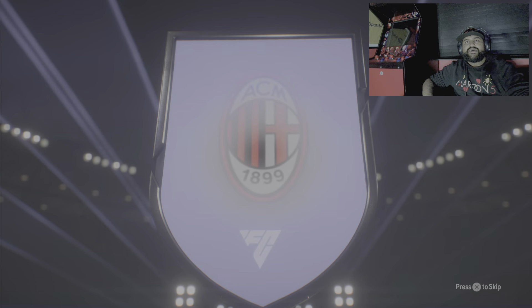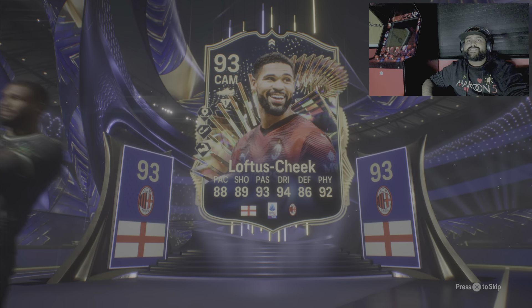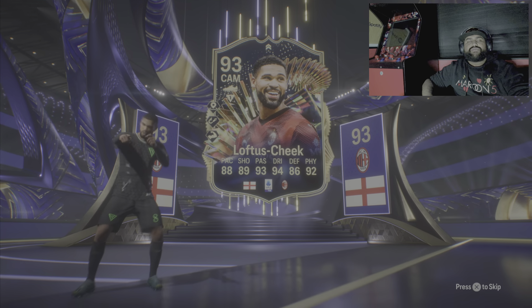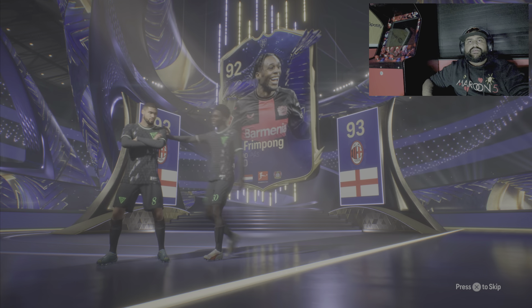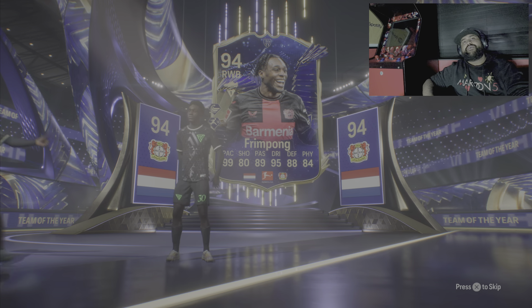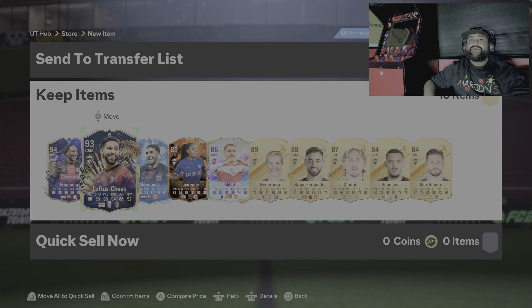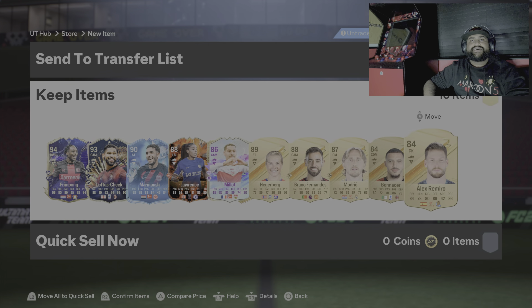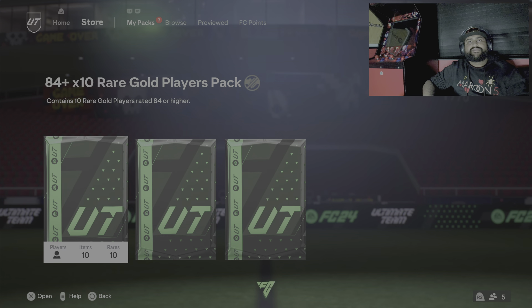We start off with a CAM from AC Milan — we got a Team of the Season, which is great, he can be used in another one. I think it is a double Team of the Year — Frimpong! Oh my word, we're gonna add a Team of the Year! That is insanity. We only got two 84s from that — that is insane, that is really insane.